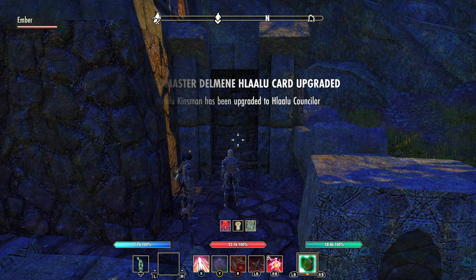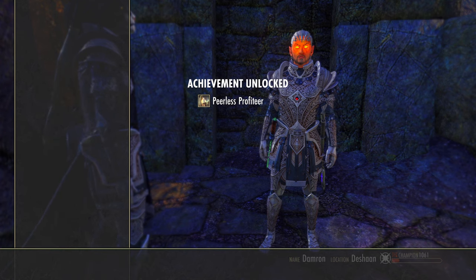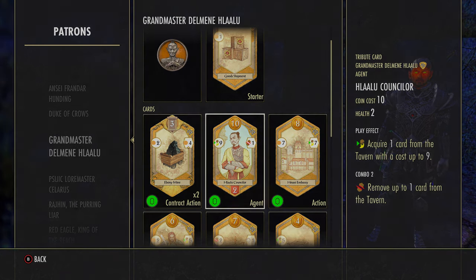Grab that and your Hlaalu Kinsman will immediately be upgraded to the Hlaalu Counselor — there's nothing additional that you need to do. You can go in and look at what changed: it's basically the same card except now it has two health, which is not really that big of an upgrade because by the time you're using ten-coin cards people are going to have two power anyway. But nonetheless, I hope you found this helpful and hopefully I'll see you out in Tamriel.